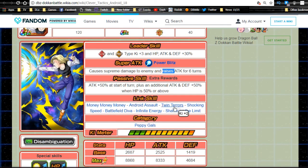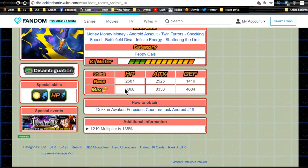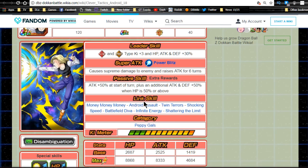The attack raise for six turns on her super attack is better for longer battles. Her link skills are Money Money Money, Android Assault, Twin Terror, Shocking Speed, Battlefield Diva, Infinite Energy, and Shattering the Limit — not a great link set. Shocking Speed and Shattering the Limit are the most relevant ones. Max stats: HP 8868, ATK 8333, DEF 4684, 12-Ki multiplier 135%. She's also part of the Peppy Gals category, useful for the Master Roshi Platinum Shell event when it comes to global.